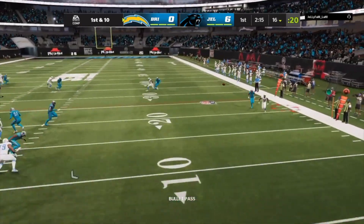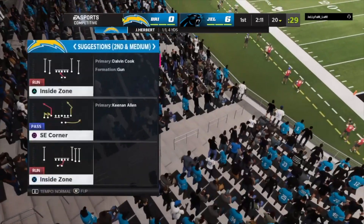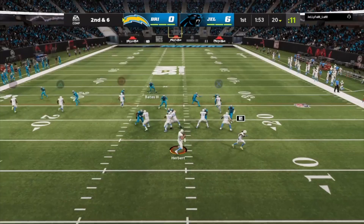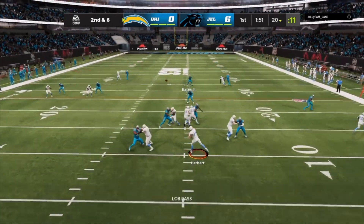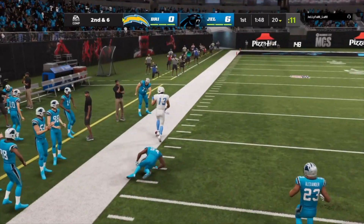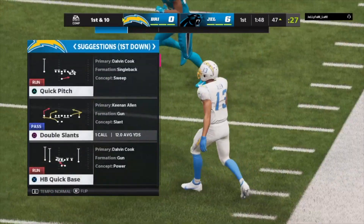Justin Herbert is getting pressured and he throws it for about 5 yards — nice play. Next play, Justin Herbert in the pocket, he is going to throw it pretty deep and that's a nice catch by Keenan Allen. He toe taps on the sideline and they are going to be at their 47.